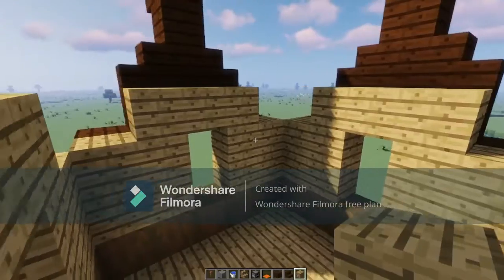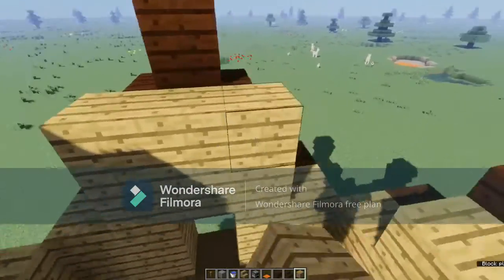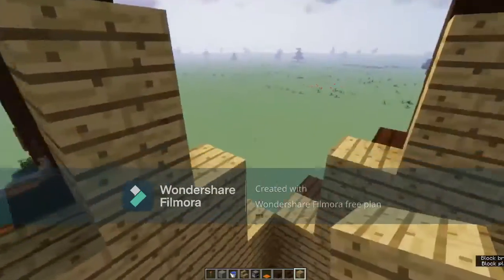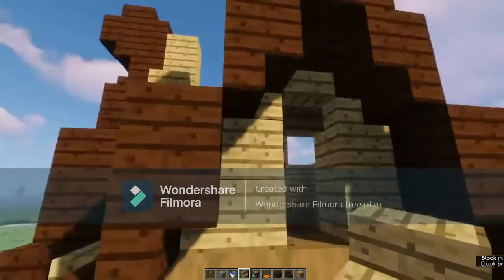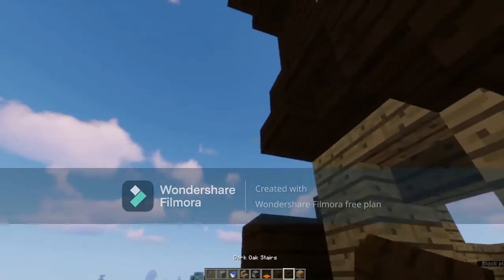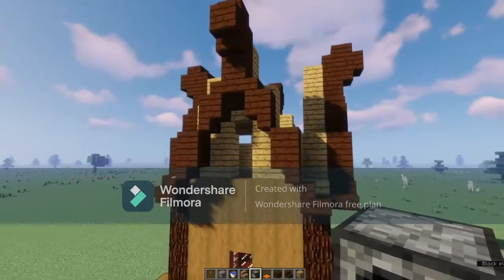You should end up with something like this. Then do this shape as shown and do the same thing on all four sides. After that go back out and replace these blocks with stairs as shown.